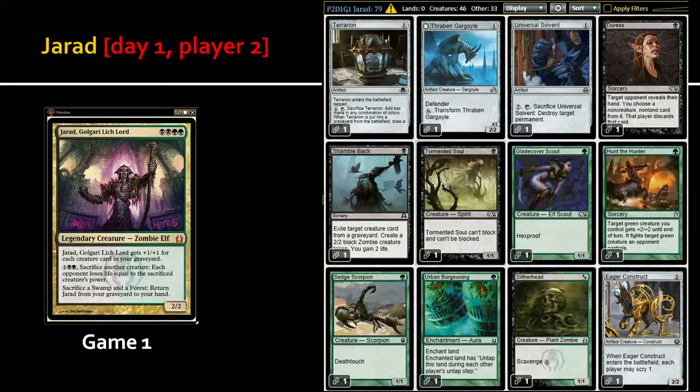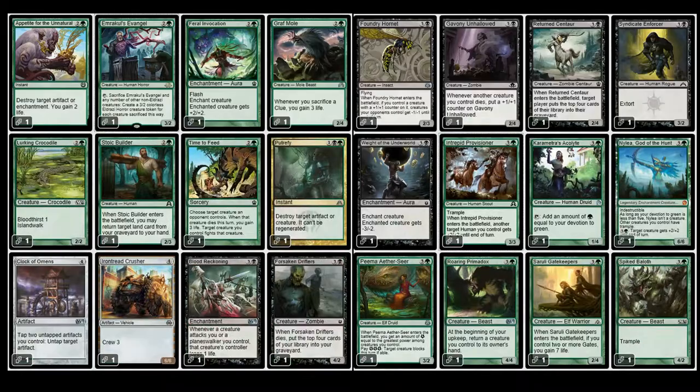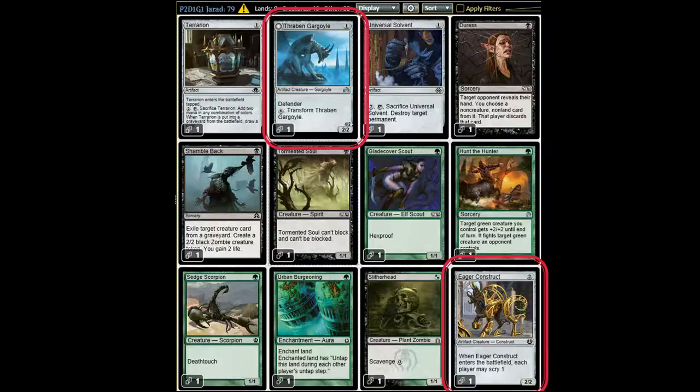I'm not going to go through every card, but it does have a Siege Scorpion with deathtouch — I think that card is awesome. It's got a Duress and a couple of vehicles; I'm really warming up to vehicles. Pick the Brain isn't doing anything here in a commander build — you're really not going to do anything useful with it.